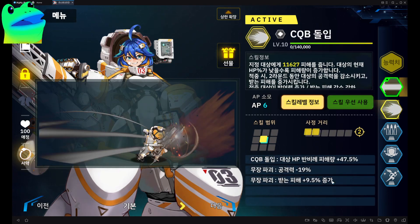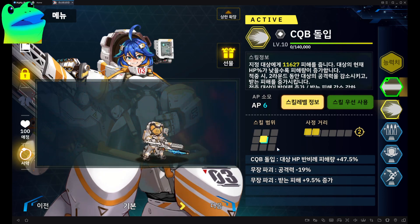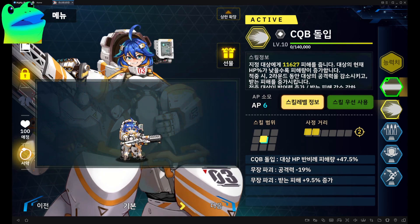Her second skill — damage will be based on the enemy's HP, so the lower the enemy's HP the more damage you get. She originally had a shield and damage reduction ignore but that has been removed, which is pretty bad. You'll get a minus 19% attack decrease and 9.5% damage increase if you actually land the hit.